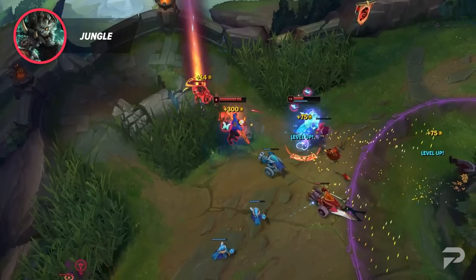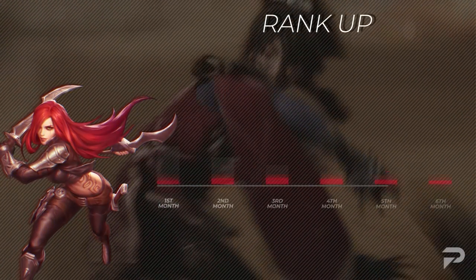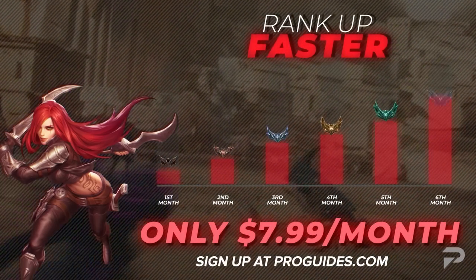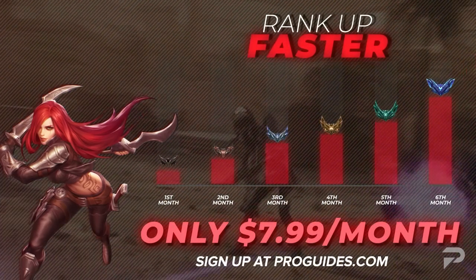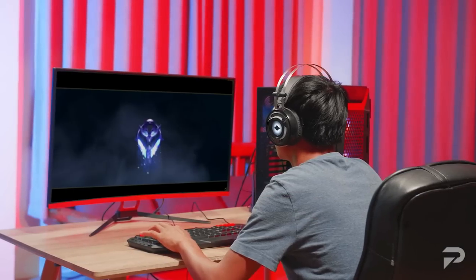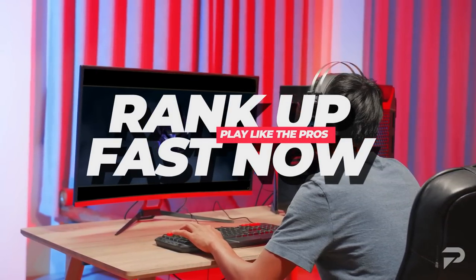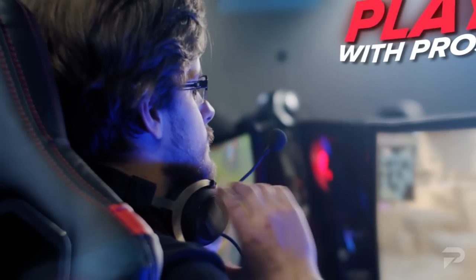Before we continue on to our next few roles, we want to remind you all to check us out at ProGuides.com. With our new $7.99 monthly subscription, you can take your gameplay to the next level with brand new course and bootcamp content. If courses and lessons aren't your thing, don't worry — we have challenger level coaches available 24x7 to help you out. As a member, you'll even get a 10% coaching discount. So go check us out and join the ProGuides family!